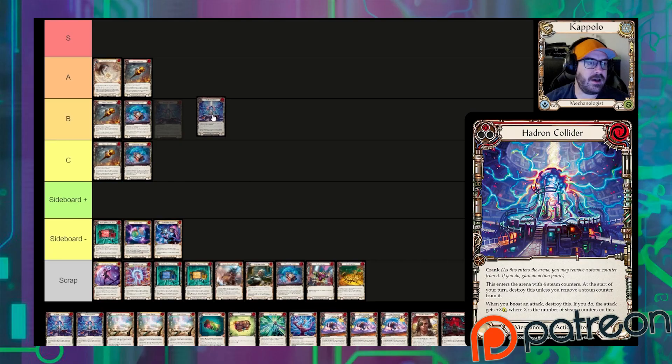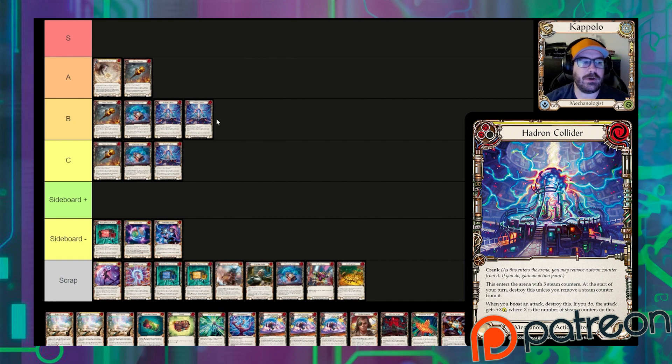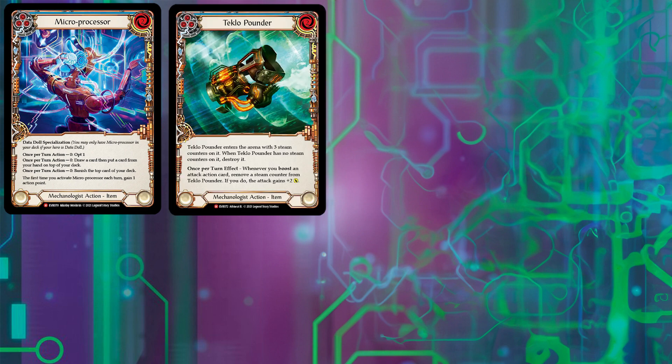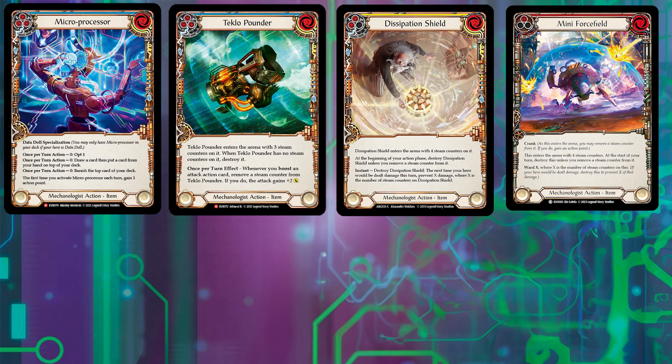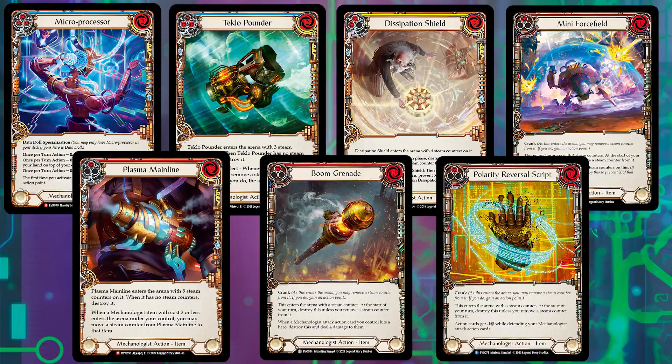Currently I'm playing with 20 items and 20 boost attacks. I don't know if this is the correct ratio but it works quite well. The best Datadol items in order are: microprocessor, teclopounder, dissipation shield, mini forcefield red, plasma mainline, boom grenade red, and polarity reversal script.